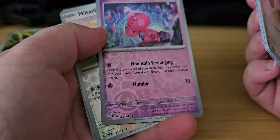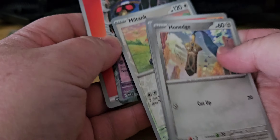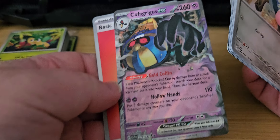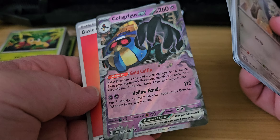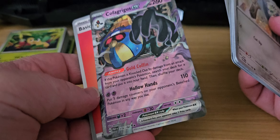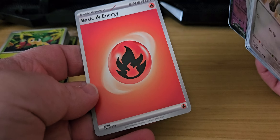Ooh, that's Reversal, isn't it? And then we have Miltank. Last one — ooh, Corficus EX! And then we have a basic Fire energy.